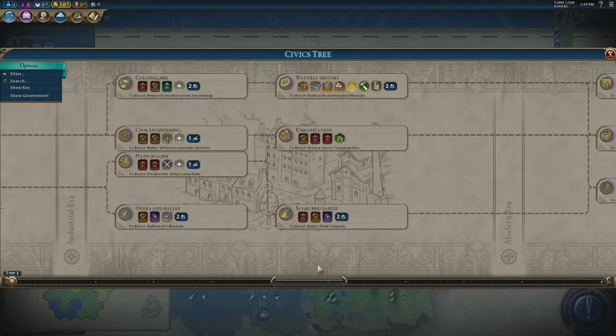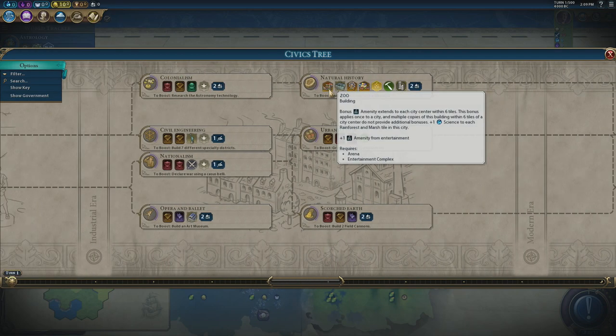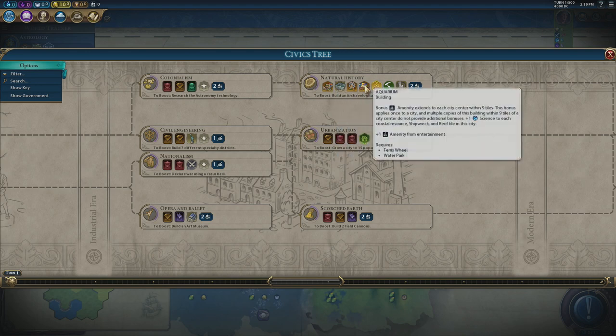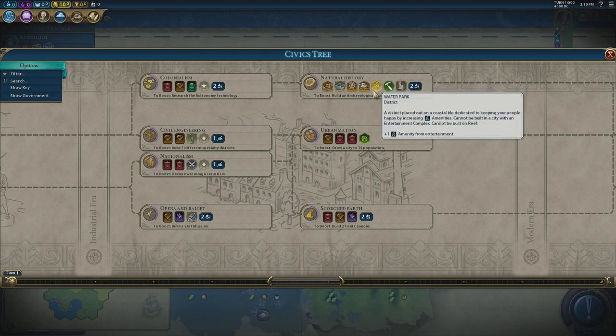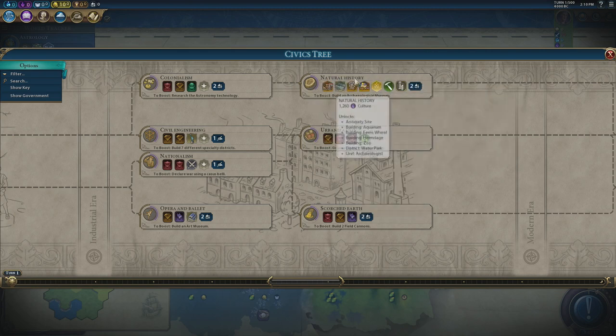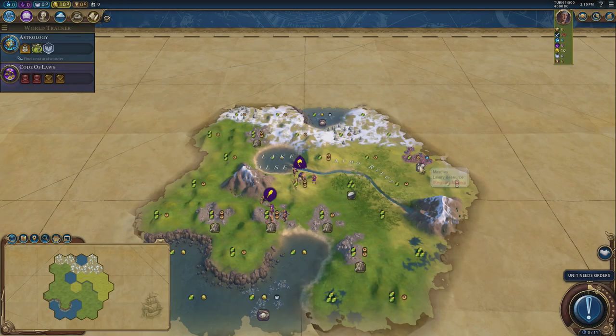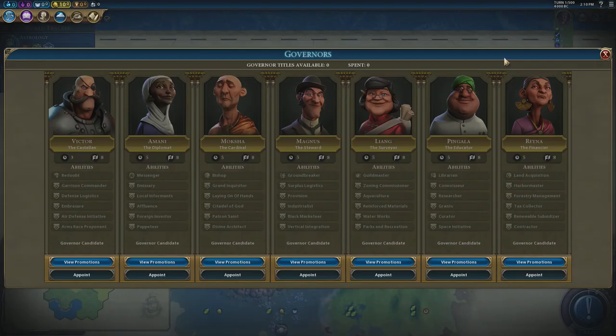The entertainment complex — never build this. Also the water park — don't build the water park until you get all the way to natural history in the industrial era. At that point you unlock the zoo and the aquarium, and those buildings make the water park and entertainment district worth building. Until that point it's not worth it. An entertainment complex with an arena gives you two amenities — for the sake of it just trade with an AI and get a luxury from them, it'll have double the effect.